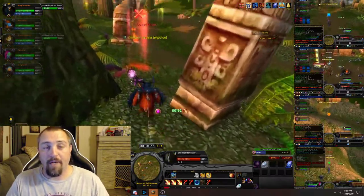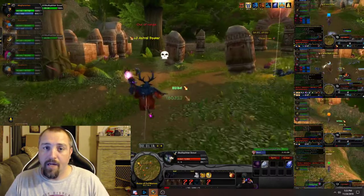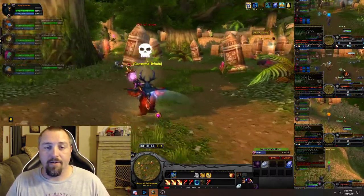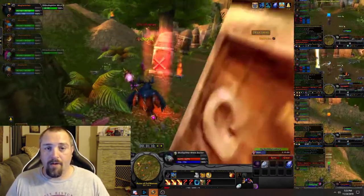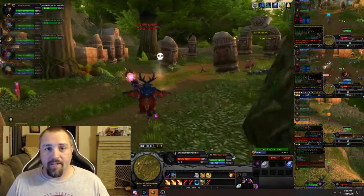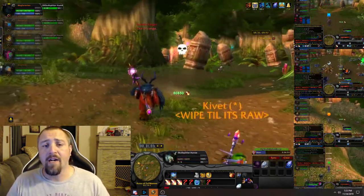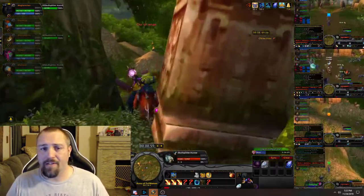This is the route for my main group. The other main for the other group actually has a route as well — it's another multiboxer doing it. So it's two multibox teams, only two active players running a route, and then there are eight stationary toons. This one is mine right here — I just go back from skull to X. As you can see, it's a really short route to run.